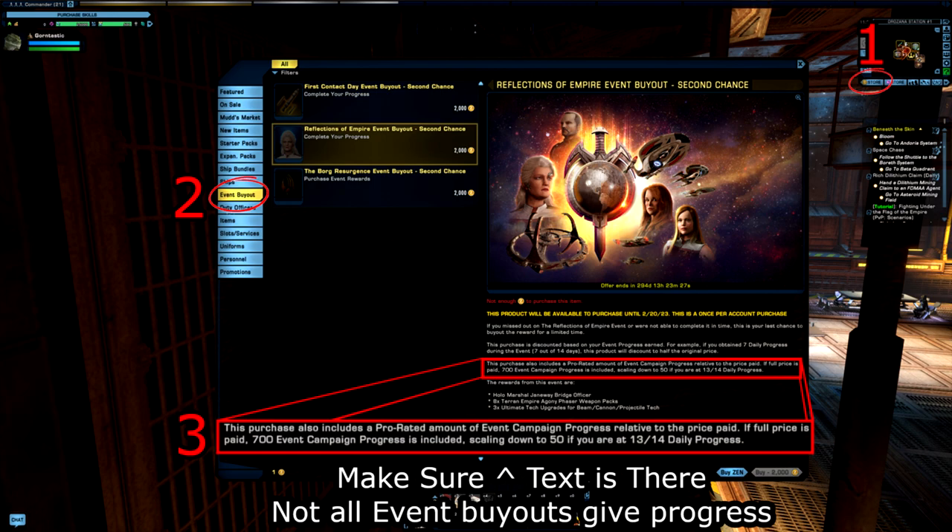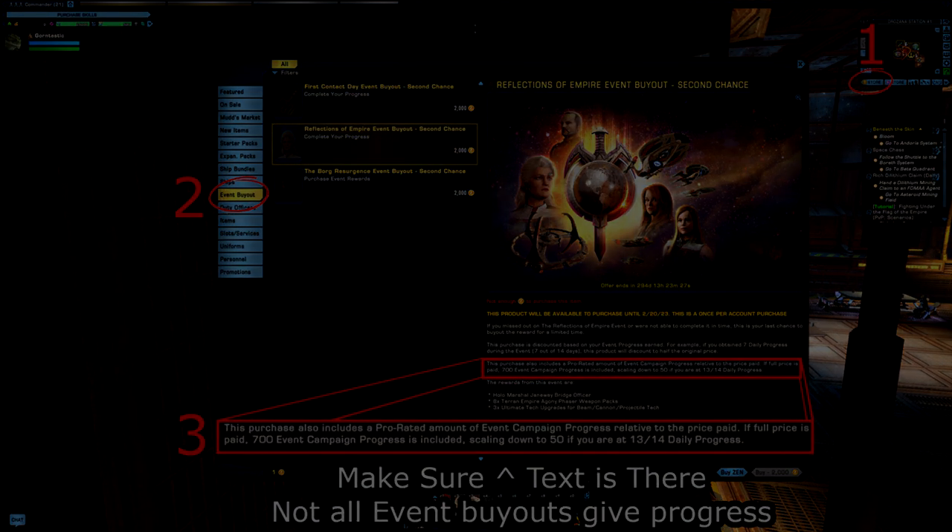If you don't want to go through the C-Store directly, you can also go through the event window. If you missed any previous events, there will be a buyout option at the bottom that will guarantee you're buying the right thing. Just be vigilant and make sure you're buying the correct thing, because you don't want to buy something like the First Contact Day event buyout and realize it didn't help you.